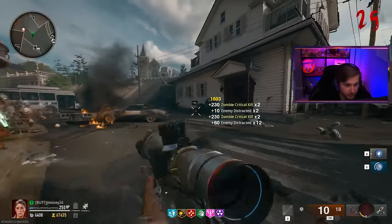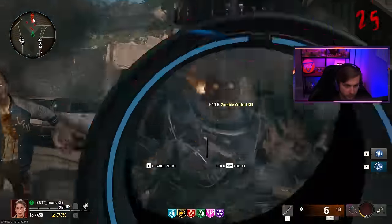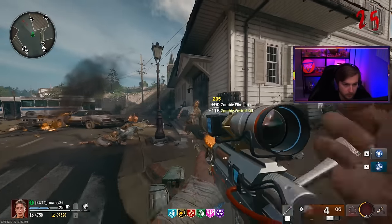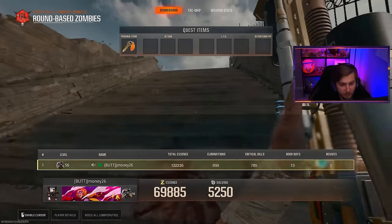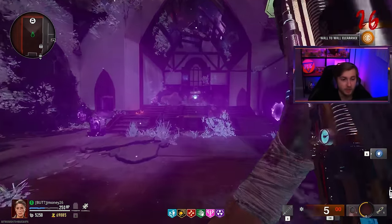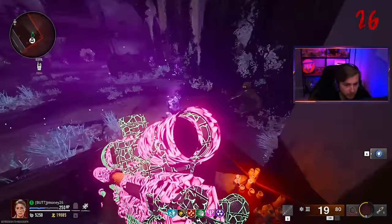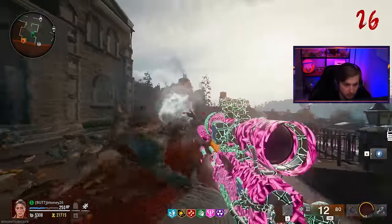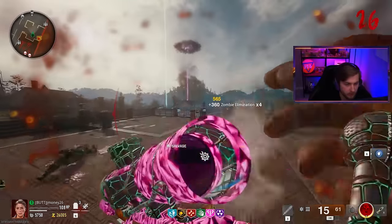I have no idea how we even survived that. That jug augment upgrade is insane — if one zombie just drops a little bit of armor, you put it back on, it breaks, and it's a free stun on them. I think we're actually going to clear this round. These might be the last zombies — mangler's finally down, we can take out the rest. That's round 25 in the books. That's probably about the limit without pack-a-punching. We're at 69,000 points, so I'm going to bite the bullet and pack-a-punch this all the way up to three.